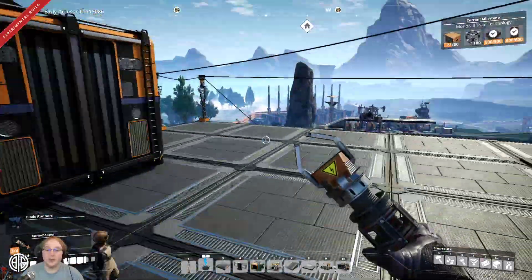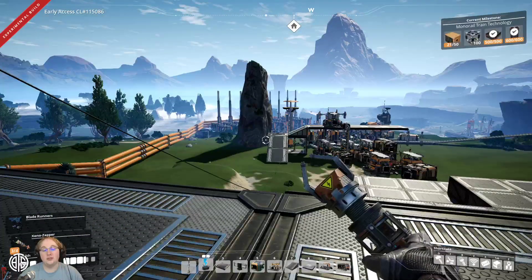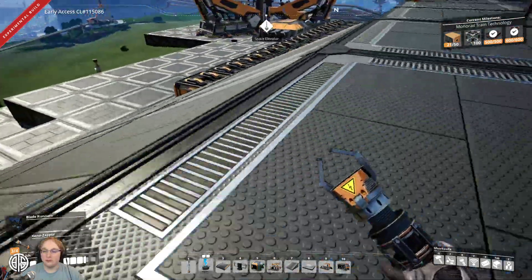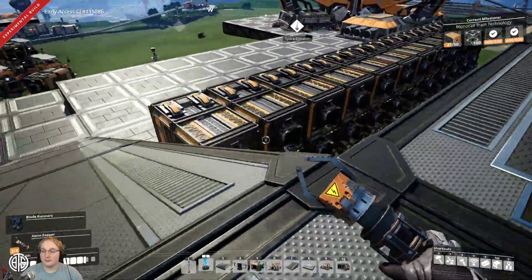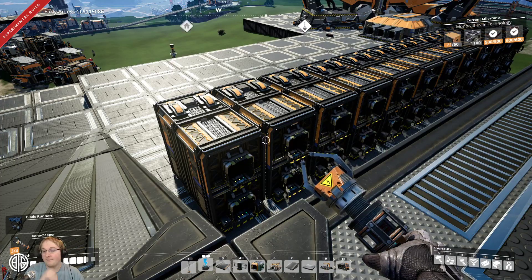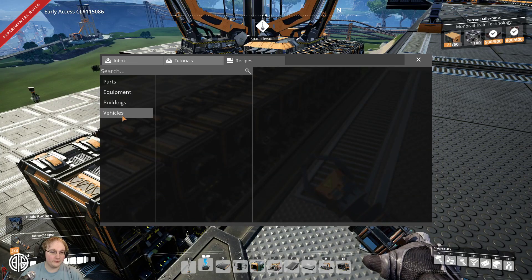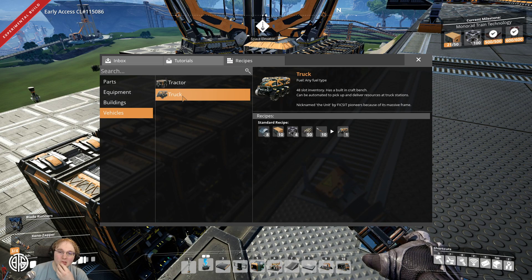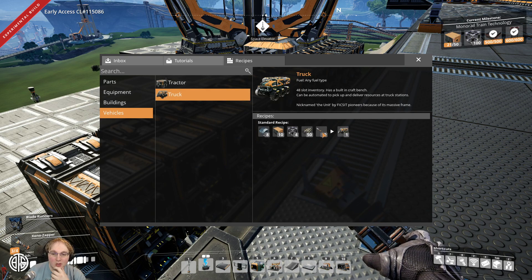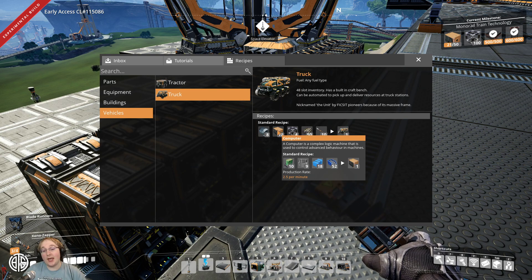Truck could be rough. It's either we're running a tier three belt — sod it, we may as well go tier three now, especially if we've got all the stuff. Because we've actually unlocked the truck now, which is reasonably expensive unfortunately. That has 48 slots versus the tractor which now has 25. But it still needs heavy modular frames and computers.